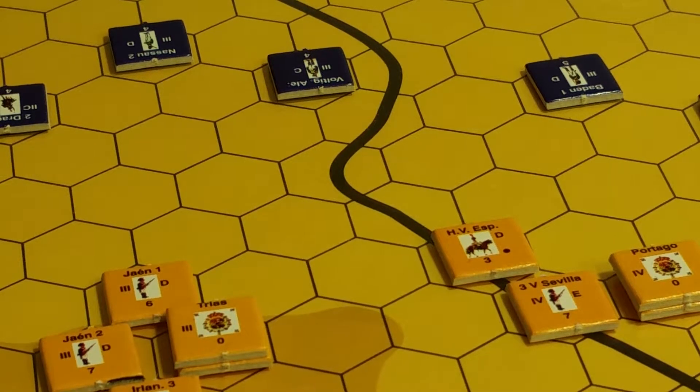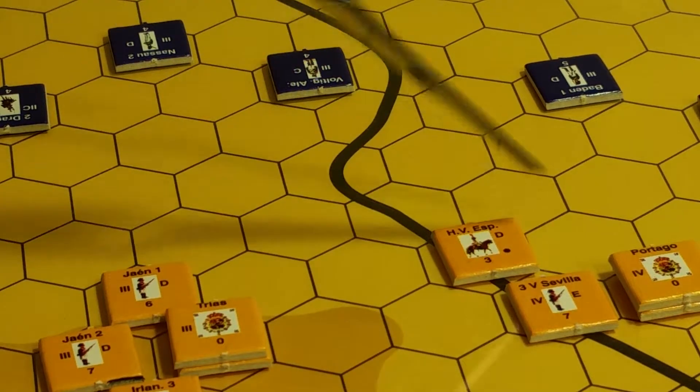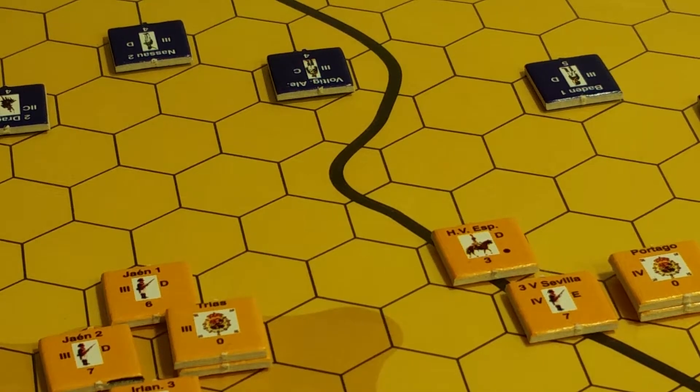One thing I'm not sure I paid much attention to is the exact details for zones of control. Units have a zone of control that extends into their frontal and flank hexes. In this game, the front hexes of a unit are the two front and the two flank hexes — not the two rear hexes.